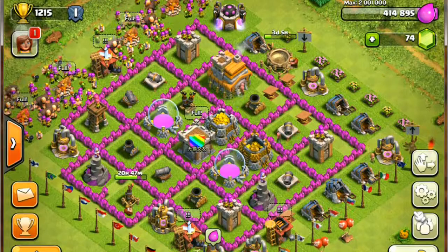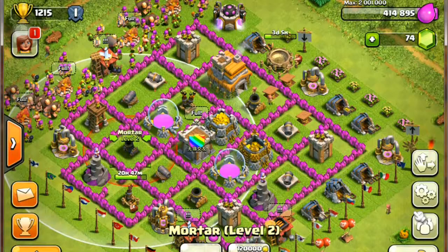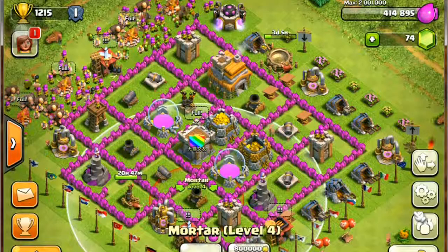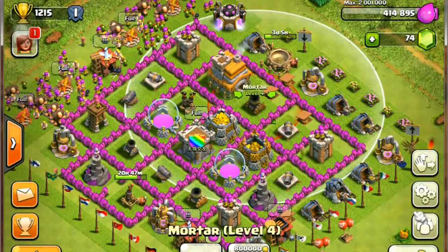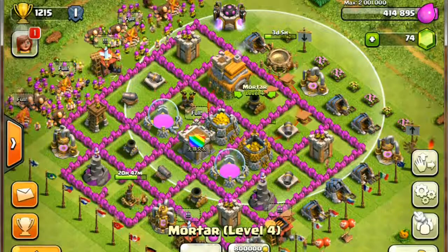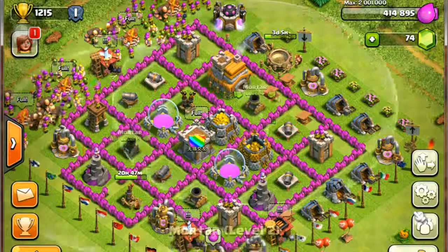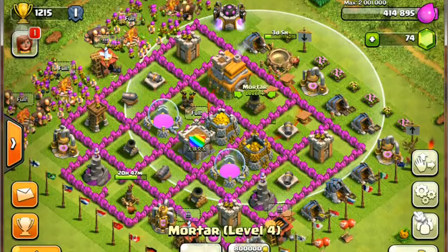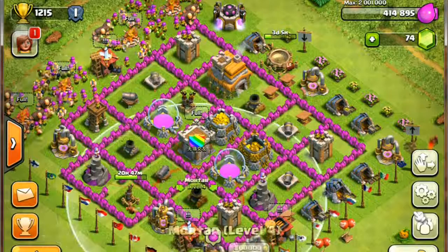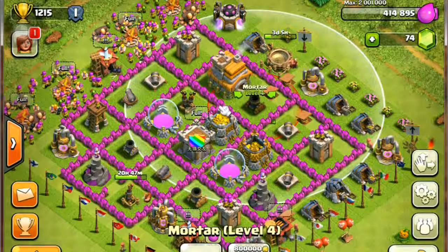So in summary, the place you put your mortar should be where you can defend your base most efficiently. I have a triangle with my three mortars, so they can cover pretty much each corner and the center area of my base.